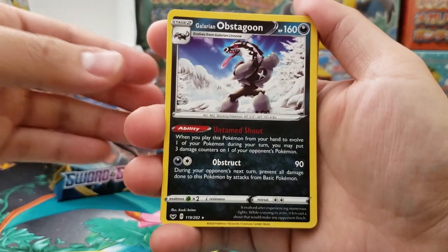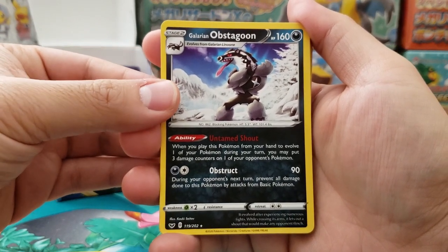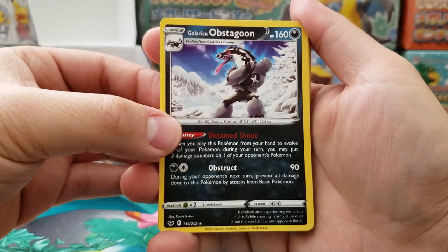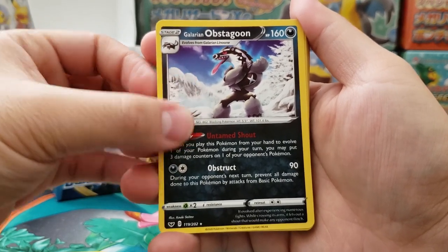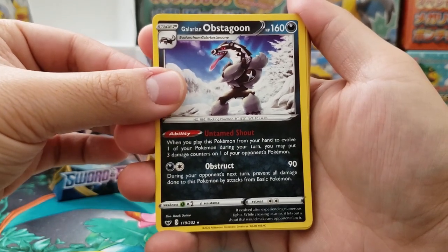And there's of course Galarian Obstagoon. If I couldn't pull out my Regirock, Galarian Obstagoon was the next boy up in line. As soon as Galarian Obstagoon gets on the field it does 30 damage, and for two energy it does 90 damage per hit, which was very useful.